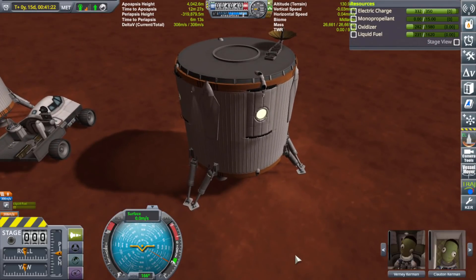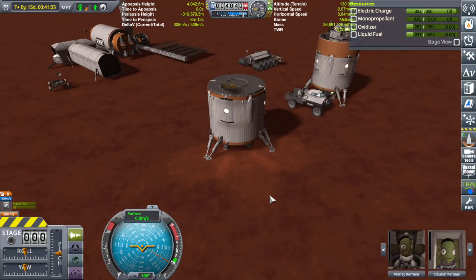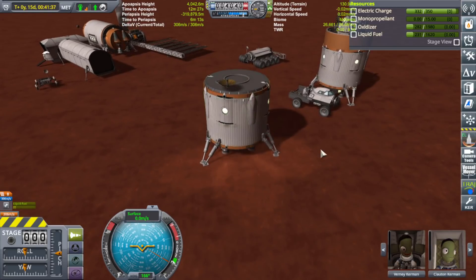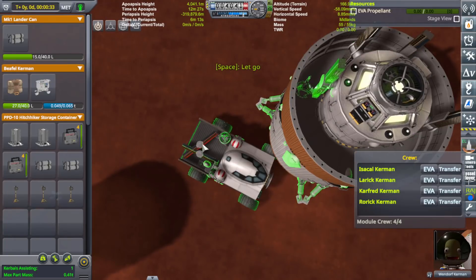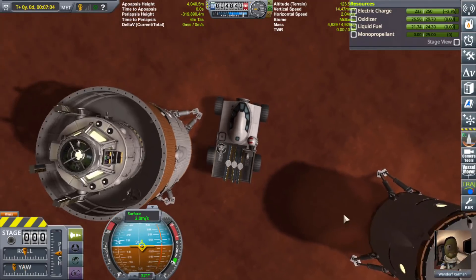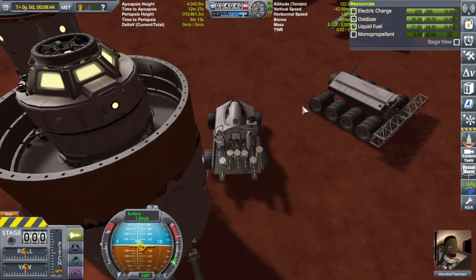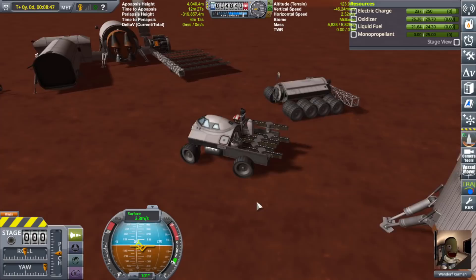Now each of these landers has a fuel cell on them - one of the big ones. So while they're not going to run out of power anytime soon, their power isn't infinite, so we do have to eventually get these guys out of here and trash the landers. We're going to take the solar panels off of this lander and put them on the factory. Looks like I can't reach any further back, so I'm going to turn around and go to the other side. Now that we got all of them in the back of the truck, let's go ahead and put them on the actual factory and try to boost its power.